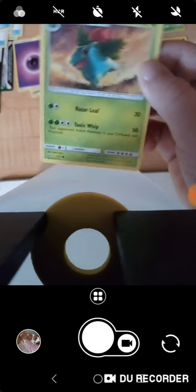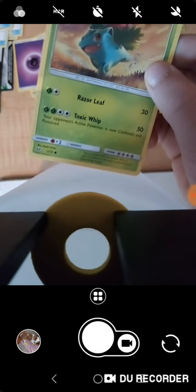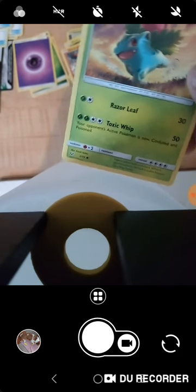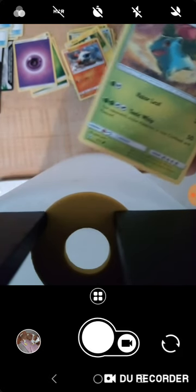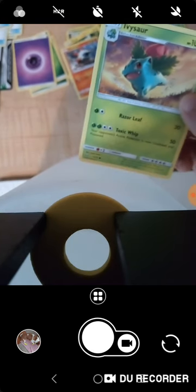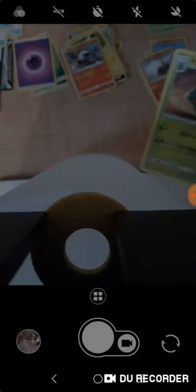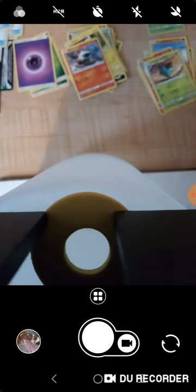An Ivysaur — Laser Leaf, Toxic Whip: your opponent's active Pokemon is now confused and poisoned. Ivysaur, 100 health — I'm still going to put that in my good pile.